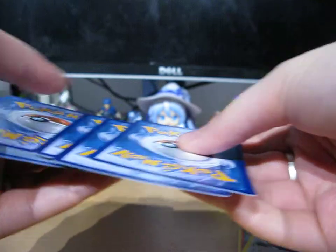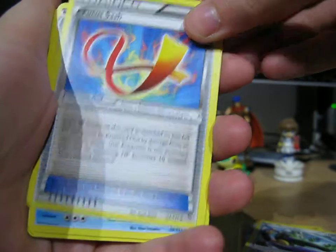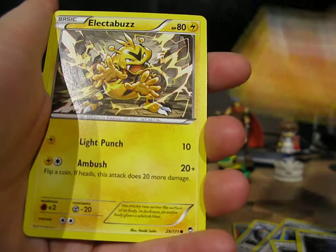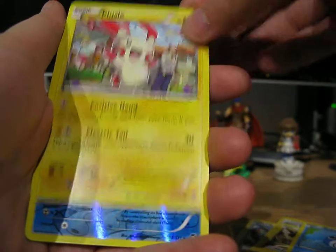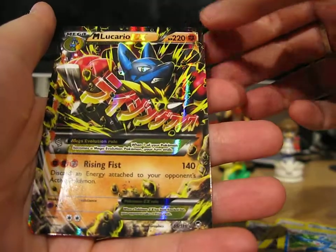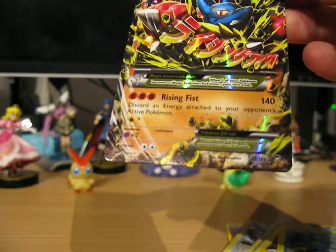Let's move on to the next pack of the Furious Fist. So we've got Focus Sash, Mora, Maintenance, Noibat, Trapinch, Electabuzz, Poliwag, Plusle, a Reverse Glaceon which is a rare, and we've got an Ultra Rare — a Mega Lucario EX! Very nice. I'll stick that in a sleeve right now.